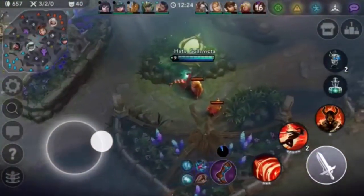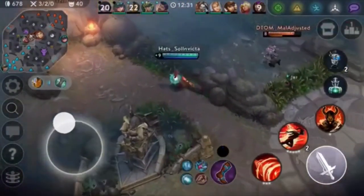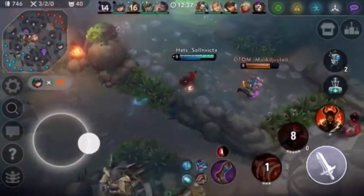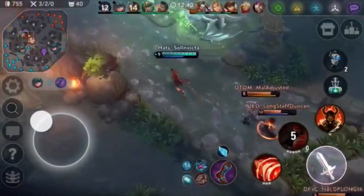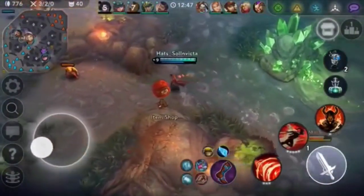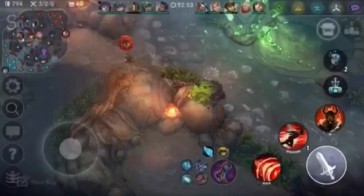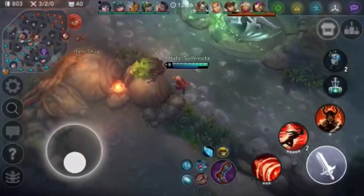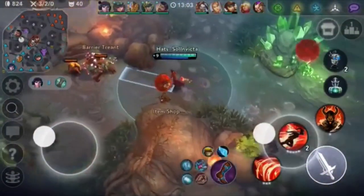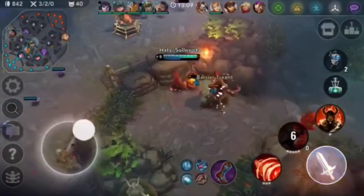You shouldn't be using your B ability for damage — that's a waste. You just want to save it for mobility, because that did like no damage at all. All it did was apply the Spellfire, which doesn't do too much. What I would do here is push up top lane, and when you push top lane you know Ringo's going to have to rotate to save the turret. So you could contest Ringo when he's trying to rotate — that's what I'd go for here, because you still have your ult and your flask is up and you're still really strong right now.